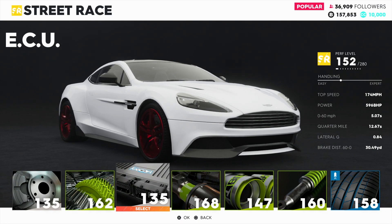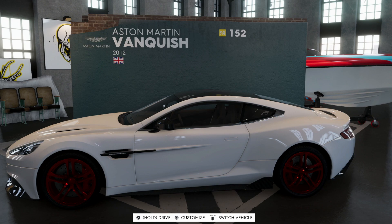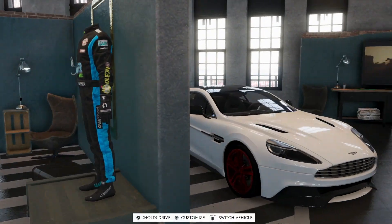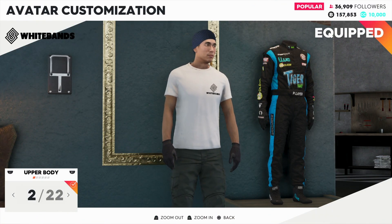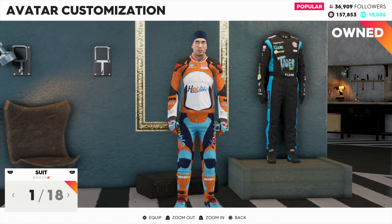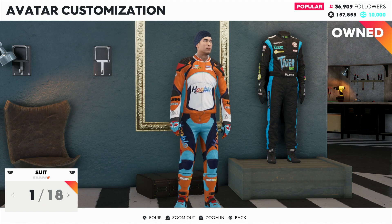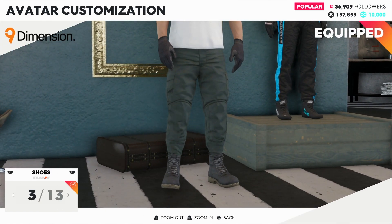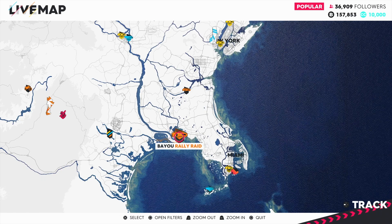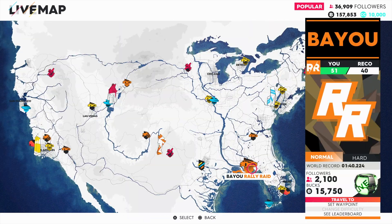Not only can you fully customize your vehicle, you can fully customize your character. Once you unlock your home, there's a suit somewhere in your house — hit customize avatar and you can change everything from your upper body including shirts, gloves, and helmet, to your lower body including pants, shoes, and racing suits. All this stuff will cost money depending on what you purchase. You earn money by doing main races and side races — clicking on a rally raid on normal can gain 2,100 followers and win $15,750.